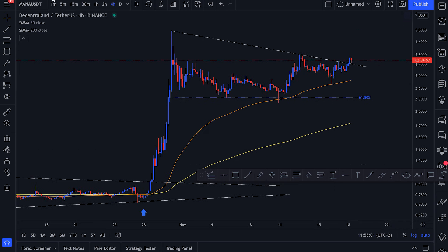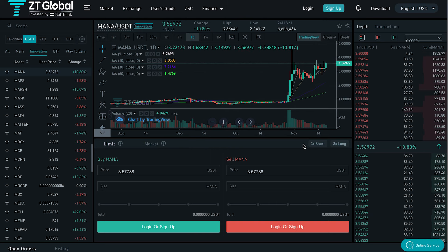That's it for today's video. Definitely check out the ZT Global exchange if you want to buy or sell coins — the utility and functions are massive, just type ZT Global. Hope you all enjoyed it, thanks for watching, see you in the next one.